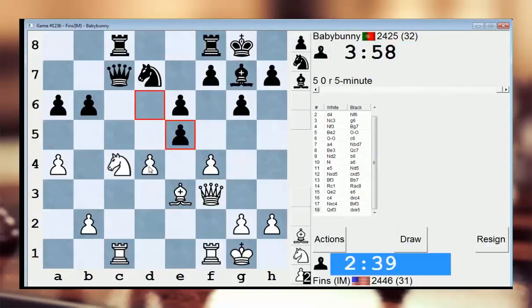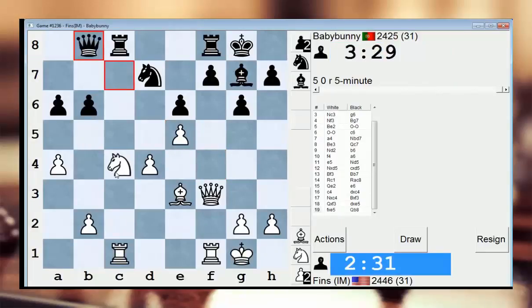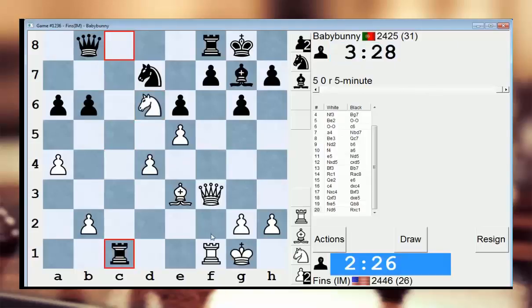I'll just do knight takes c4 — it looks like it keeps a little more tension. It's nice that my bishop is helping to defend c1. Oh, he can just do that of course. My move order was kind of dumb, but okay whatever. I still like my position. I just think I should have taken on b7 first — that would have been much stronger and I would have won a pawn at least. So I think he'll move his queen now. I predict queen b8. I took this way so that my queen attacks f7.